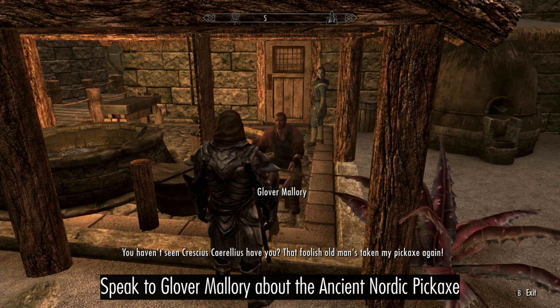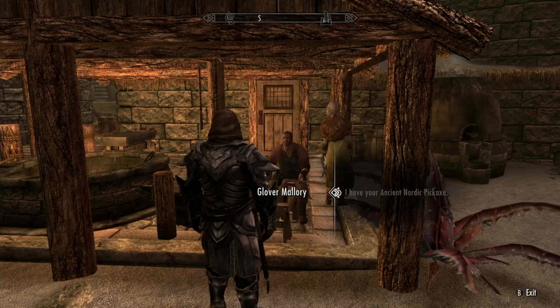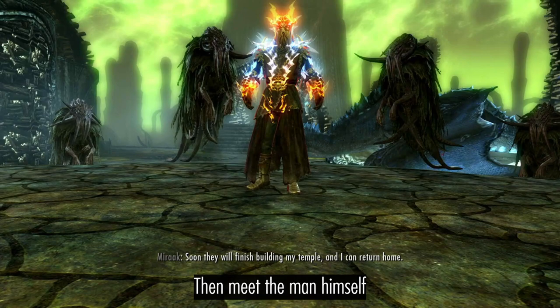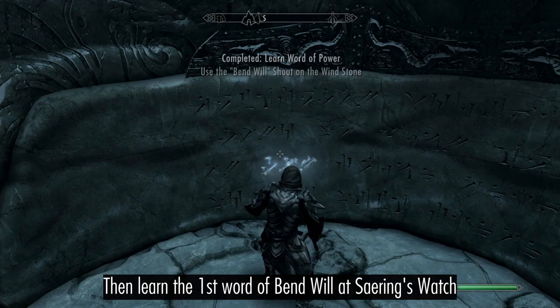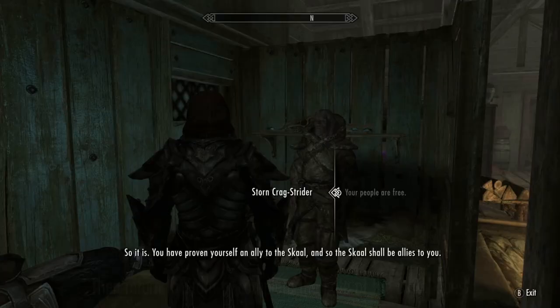Retrieve the ancient Nordic pickaxe from Crescius in Raven Rock Mine, then return it to Glover so it won't be marked as a quest item. Find Frea at the Temple of Miraak, then meet Miraak himself. Speak to Storn, then learn the first word of Bend Will from Saering's Watch. Use the Shout to purify the Wind Stone, then return to Storn to complete the Fate of the Skaal quest.